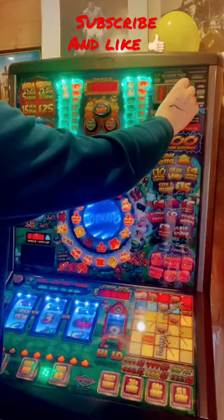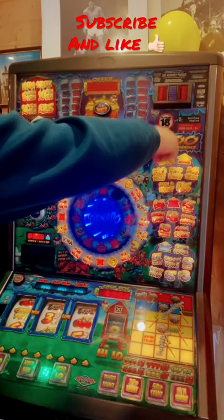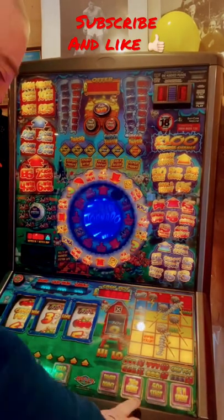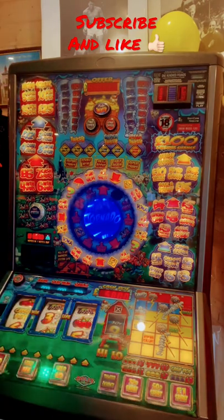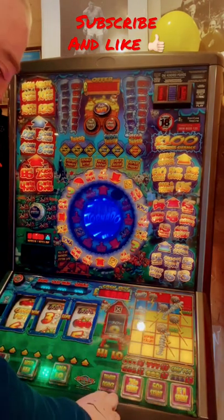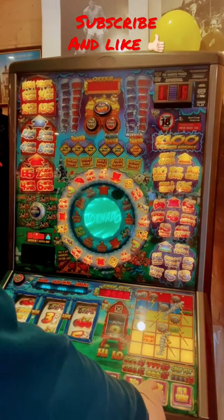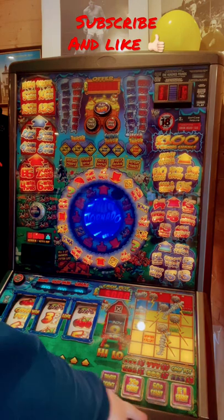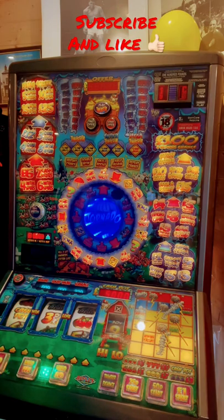That was good wasn't it. The options are 25 pence, 50 pence, or a pound play. Because I've only got two pound, we're just going to change that to 25 pence. But I've noticed going from the 50 pence play I've got a hold on the screen.